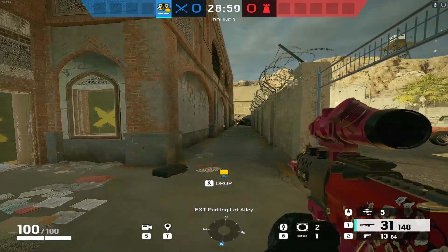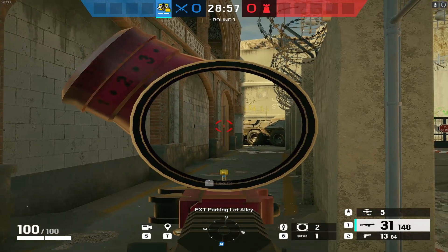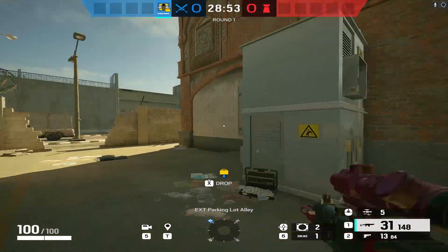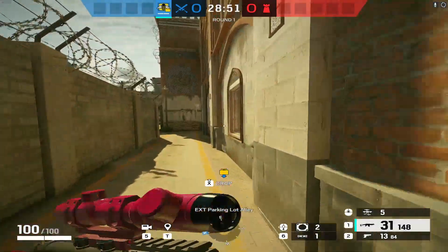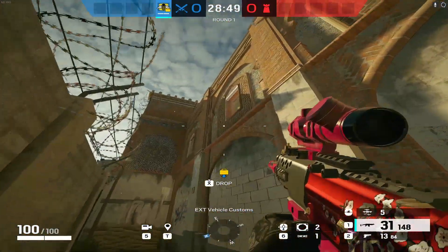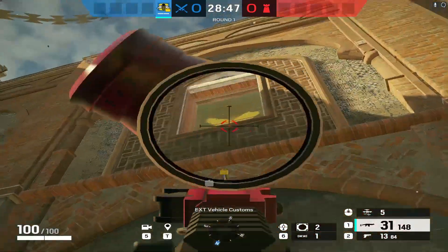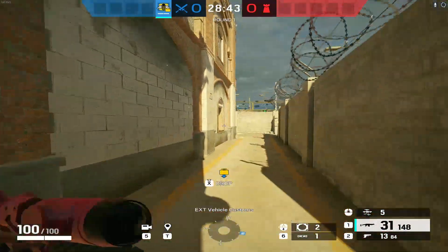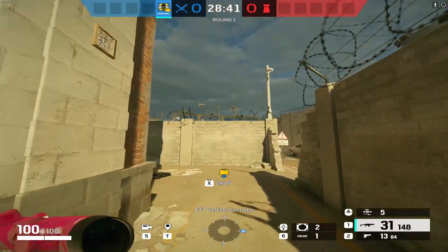The strat only requires a couple of people, but there are a few things you want to do first. Since you'll be playing outside the main door, put some kind of intel device to make sure they don't run out from detention. Also, since you're playing outside the vents window, it might help to have a claymore watching the jump-outs from those windows.